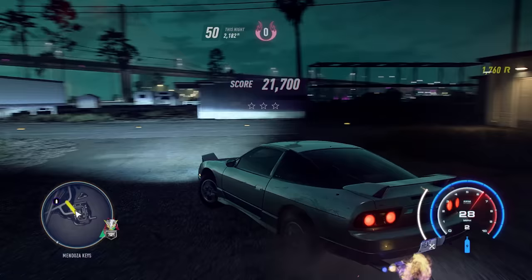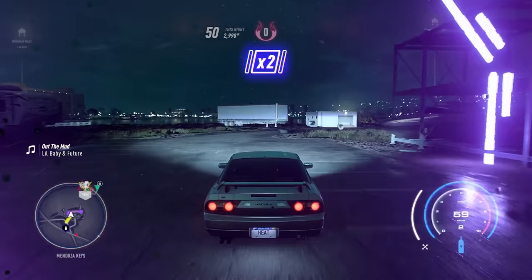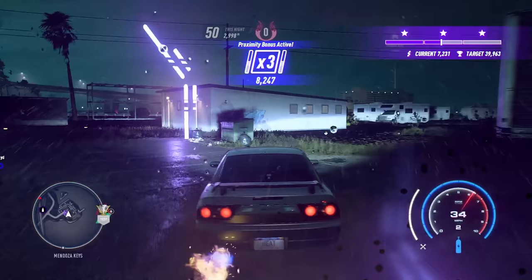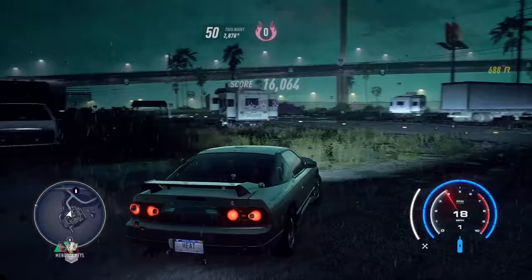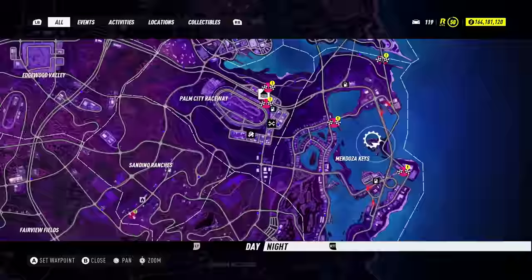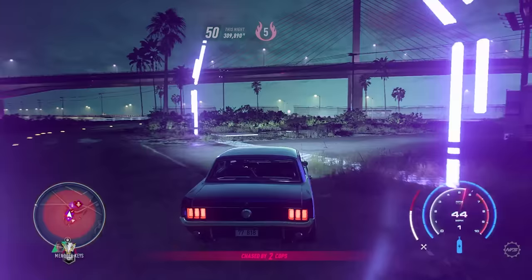You can maximize your power output — whatever engine parts, turbo, or NOS you want, it doesn't matter. Just make sure you have those specific parts equipped. Also make sure your steering sensitivity is all the way to the right and your downforce is all the way to the left. Then head to the Brotherhood Drive Drift Trial, which is on the right side of the map right under the freeways. You will then just repeat this drift trial over and over to get as much rep as you want each night.